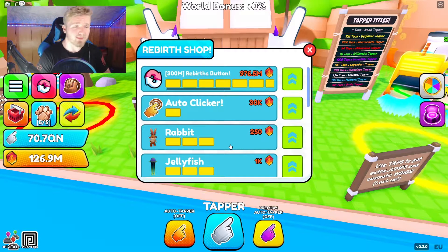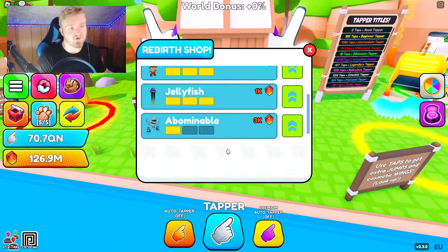When it comes to rebirth pets, it's a bit of a pro and con. The rabbit and jellyfish can be useful in the beginning if you want to get taps a little quicker. But later they're not worth it — you can only buy three of them, they don't restock, and you only have a 6% chance to make one shiny. I bought all three in Candy Land, made a shiny, and it still wasn't worth the diamonds I spent.